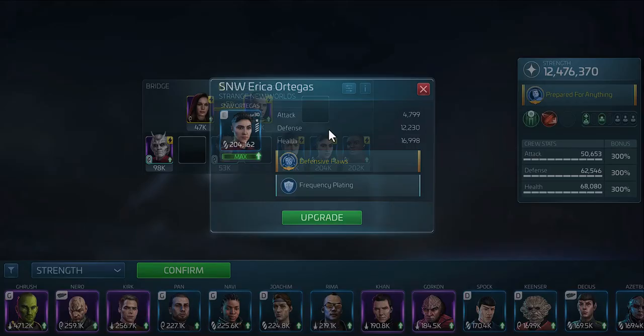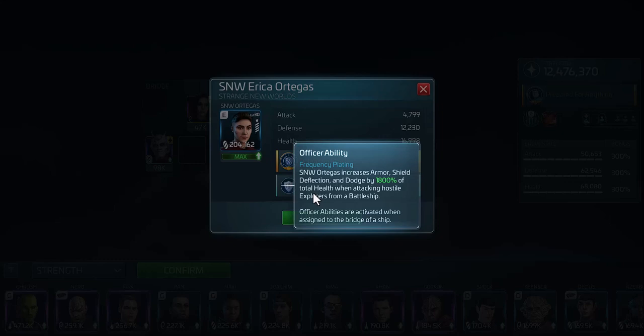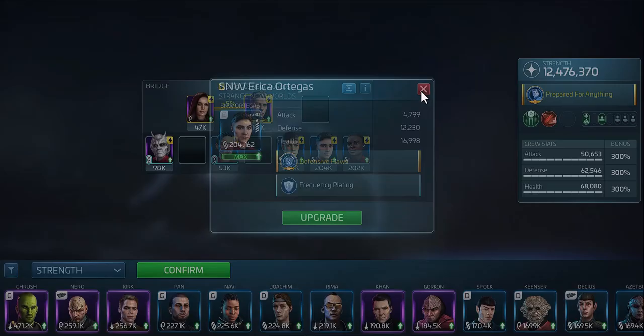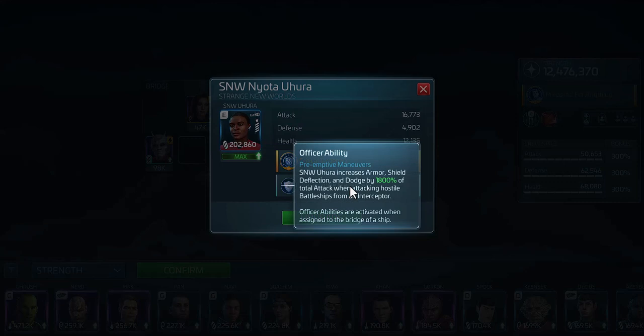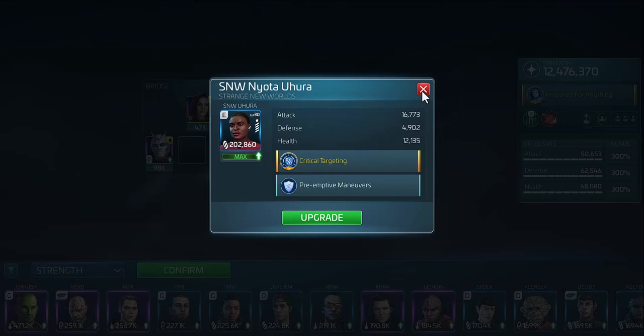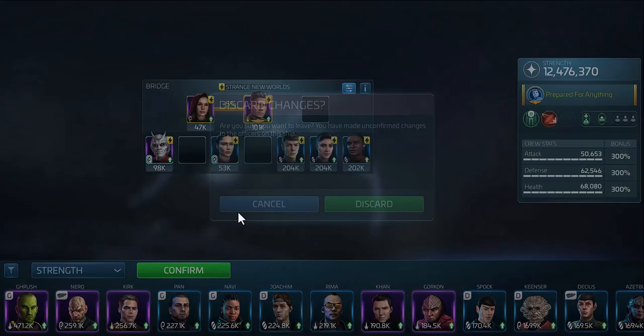The same thing goes for Strange New Worlds Attega, except you won't need to stack health — she works when attacking hostile explorers while you are on a battleship. Strange New Worlds Hora follows the same pattern; the stat you want to stack on her is attack, and she is great if you're on an interceptor fighting battleships. She is absolutely awesome at hitting Borg probes with this crew — you can hit very hard and get your ship cargo filled. Those are some of the easier ones to get, assuming you have the Mantis.